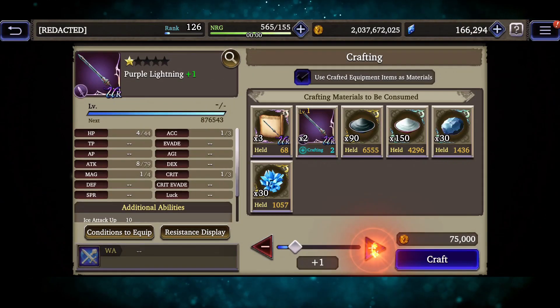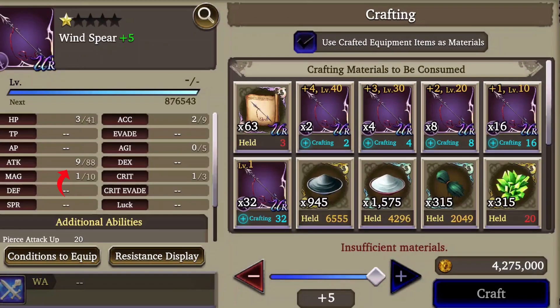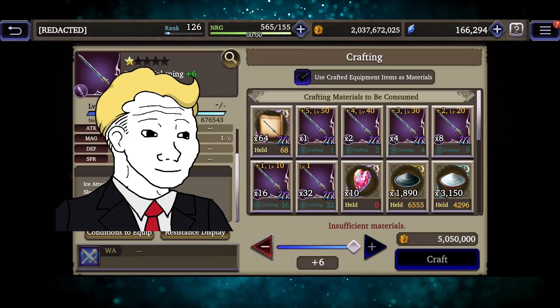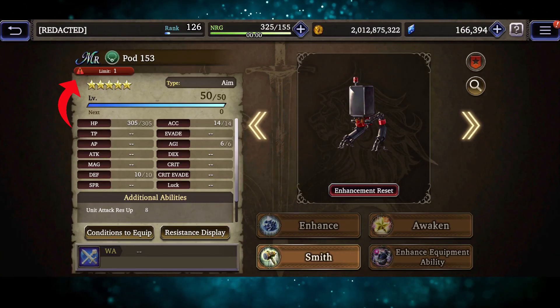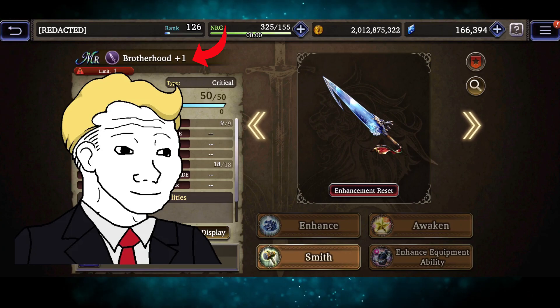Some weapons have the potential to be improved even further, to a plus 6 version. You don't need too many more resources to do that, but it's still an effort. Keep in mind that there are no differences in the stats between a plus 5 version and plus 0 version. The difference lies in the passive boosts alone. Plus 6 versions do have higher stats. There are also some unique pieces of equipment which you can only acquire a single time. Some of them have the ability to be improved to a plus 1 version, but they require the same effort as going from a plus 5 to plus 6.